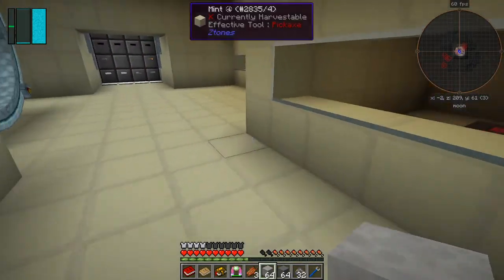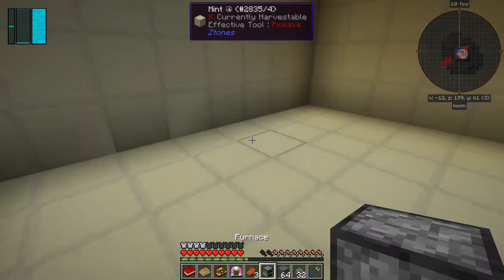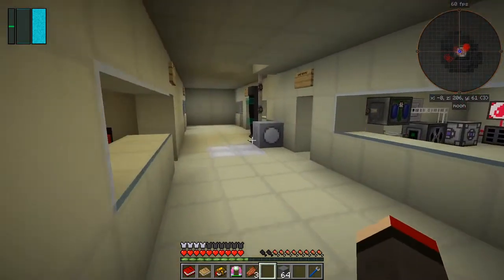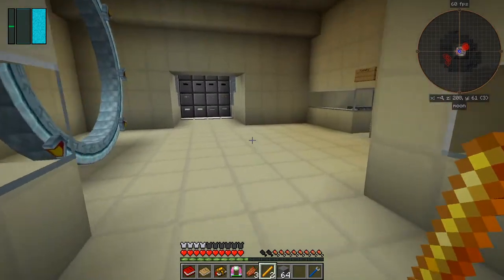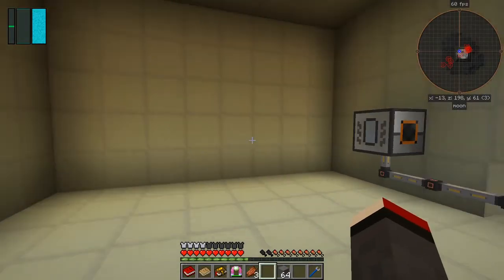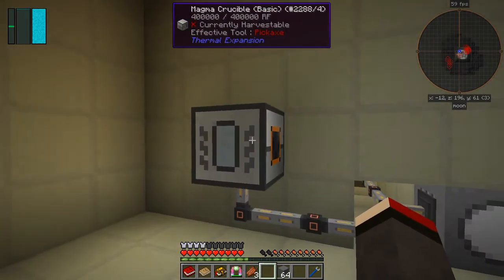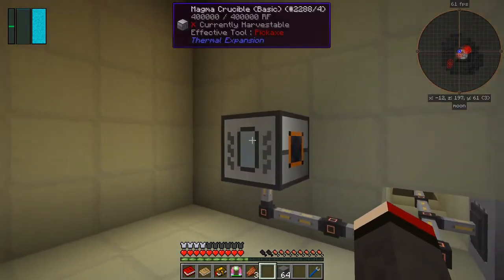We need a bucket - that's the most important thing. Let's put this furnace in the foundry over here. We need 27 pieces of iron to do that - we've just about got enough. We've got no fuel - actually we do have fuel, we've got blaze rods. Let's put a couple of those in and get some fuel going. The magna crucible has one and a half buckets of water in it - I really should get this out of here but I can't, I need something else.